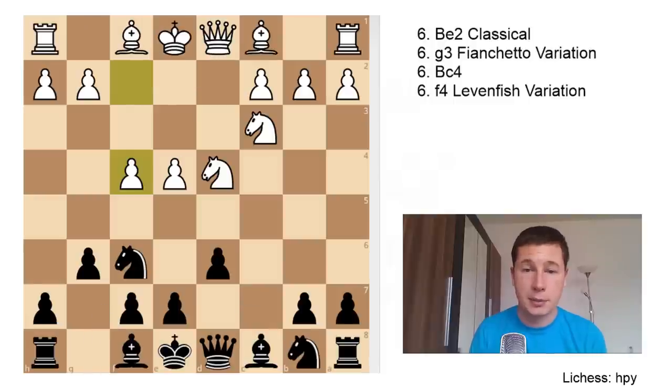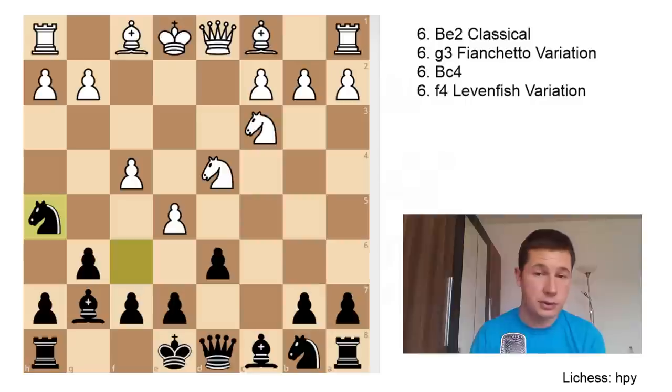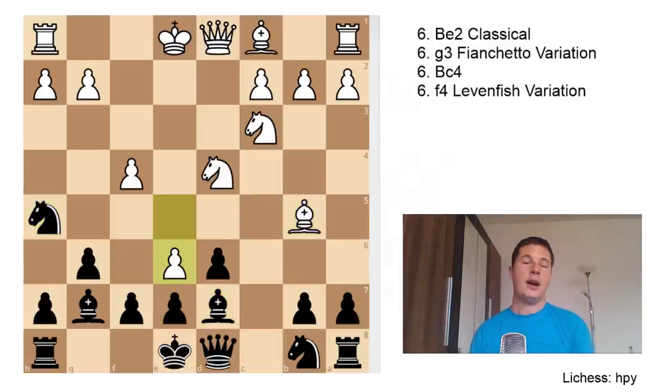A more sensible try for Black would be Bg7 immediately, but after e5 for White — if you don't play Nc6 or Nbd7, you're giving White the opportunity to play e5 immediately, so be prepared. This move might actually already be a mistake. Even though it has been played by grandmasters, less experienced players should never go in for this, because the position can get very complex. After e5, Black is forced to play Nh5, White plays Bb5 check, and after Bd7 comes e6.